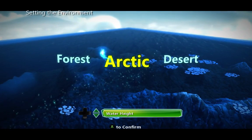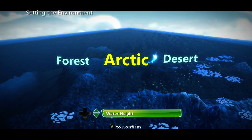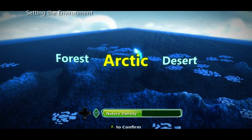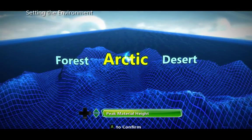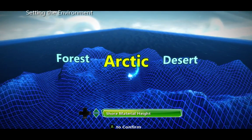You can choose any of these three. I prefer to do Arctic, keep the water height the same, nature density I turn to zero, peak material height I make that the maximum, shore material height also at the maximum.